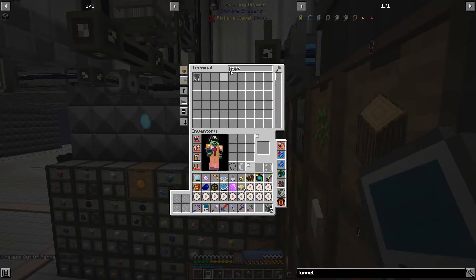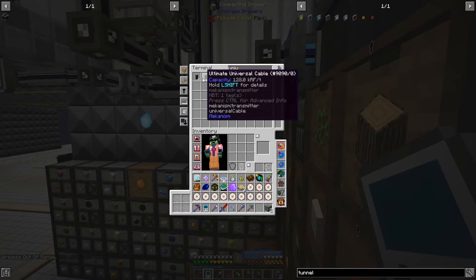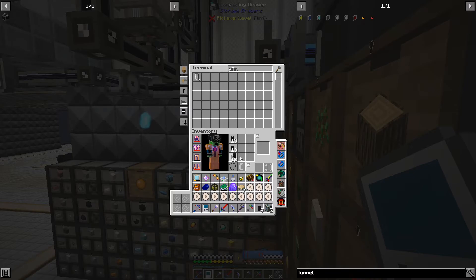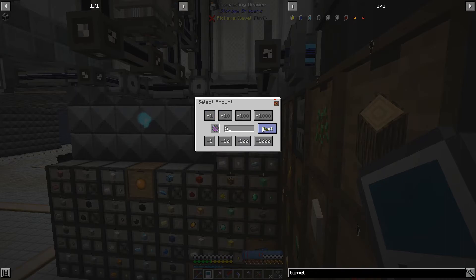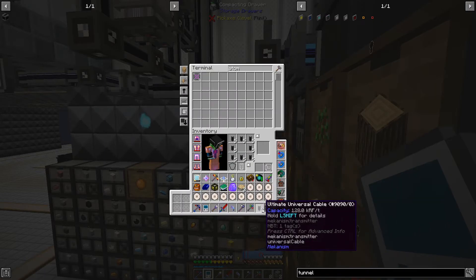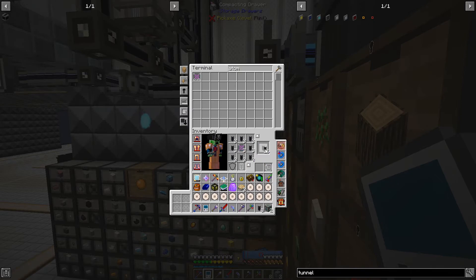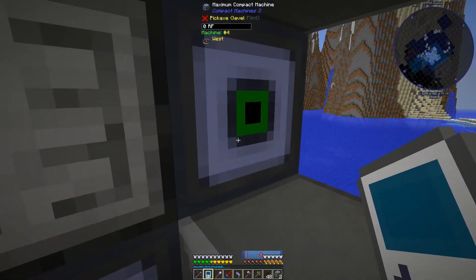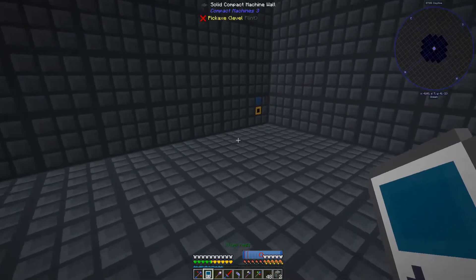I'm going to need some universal cables - probably more of these. Let's get some atomic alloy. That shouldn't take too long I hope. There we go, perfect - making the atomics. Some ultimate universal cables will go in here and be used for this stuff.